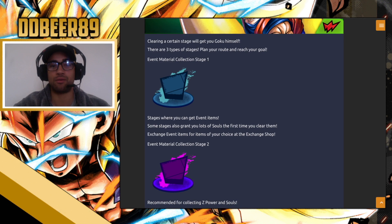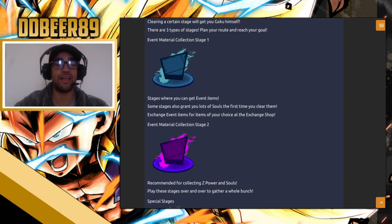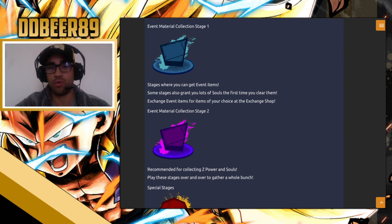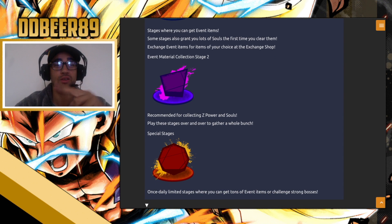Those are the stages where you get event items. Some stages also grant a lot of souls for the first time cleared. You exchange event items for things like choice items in the exchange shop. The event materials collection stage — stage two — is recommended for collecting Z powers and souls, which you can use in the exchange shop. Play the stage over and over to gather a bunch of them.